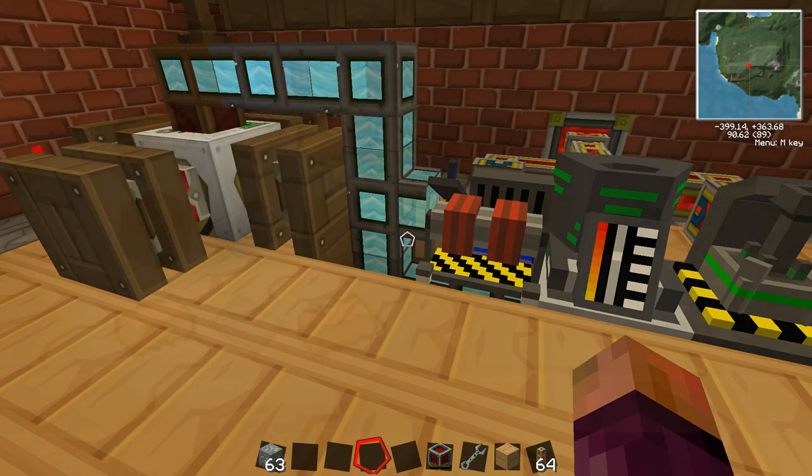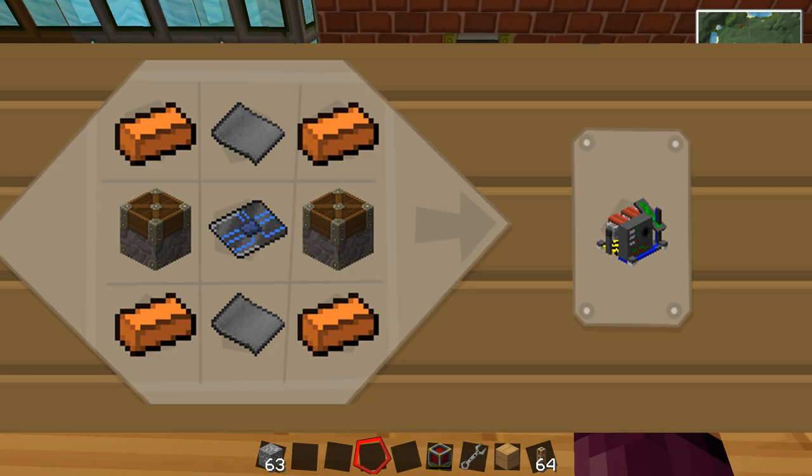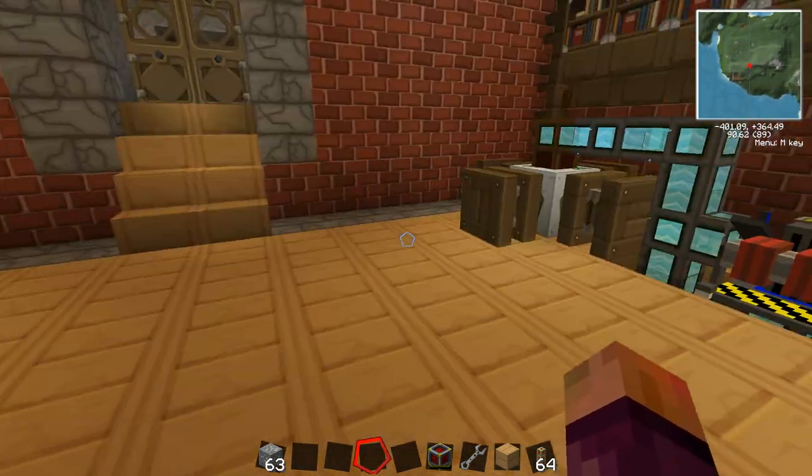So to make a chemical extractor it's just four bronze, two elite circuits, two pistons, and two steel plates. They're not cheap — it is more of a late-game fuel source, but when you do manage to get all this stuff set up it is very rewarding.